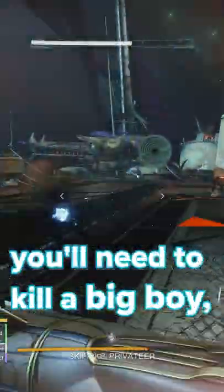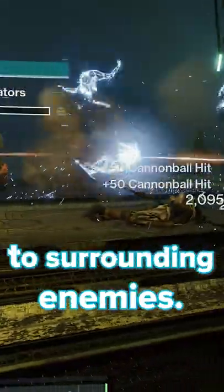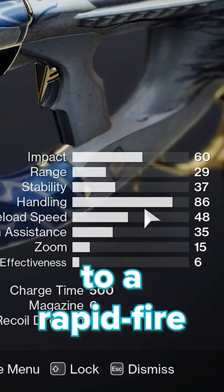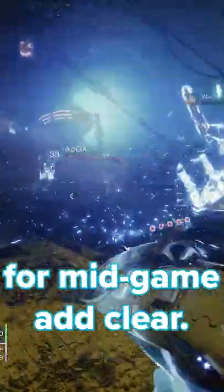Which means you'll need to kill a big boy, then you have 15 seconds to hit literally anything else and it chains damage to surrounding enemies. Stat-wise, it's similar to a rapid-fire fusion rifle except its handling is really high, which makes it really good in PvE for mid-game ad clear. In PvP, it's not really anything special.